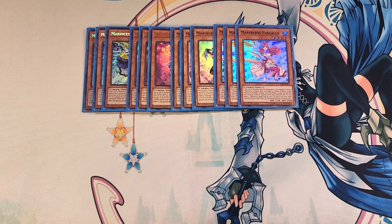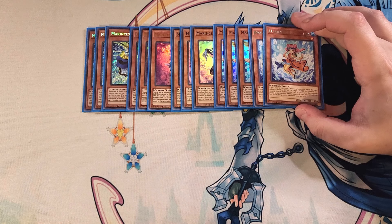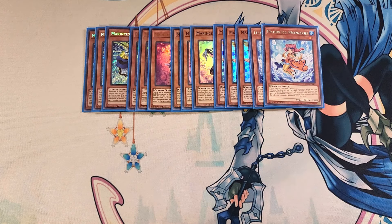We then play two copies of Mandarin. Mandarin helps out a lot as an extender because if you control two or more Marincess monsters while this card is in your hand or grave, you can target a water link monster you control and special summon this card to a zone that monster points to — but it's banished when it leaves the field. This is a really cool effect to instantly get this card out on your side of the field to keep link climbing.